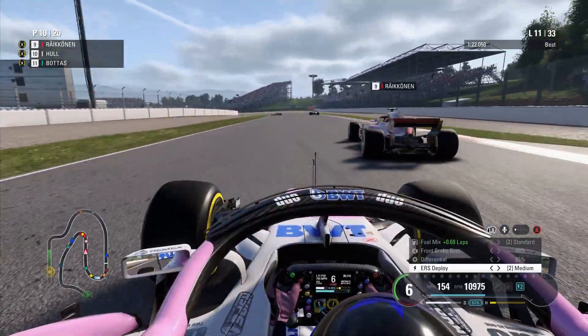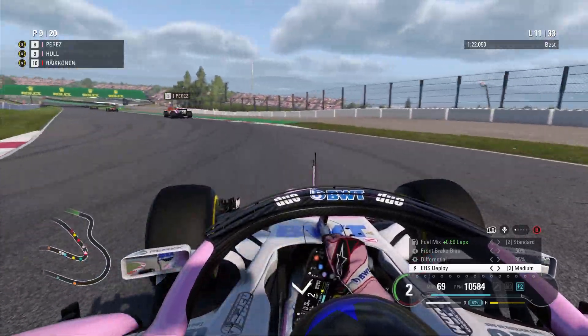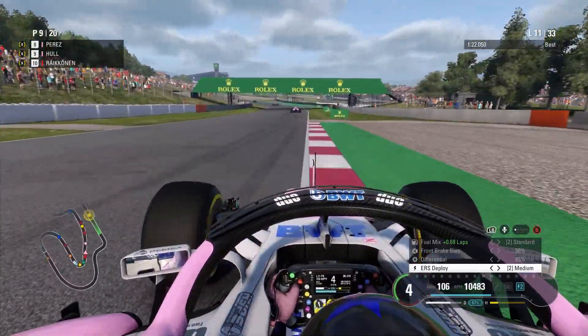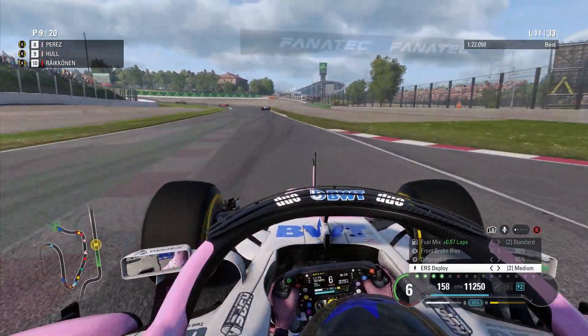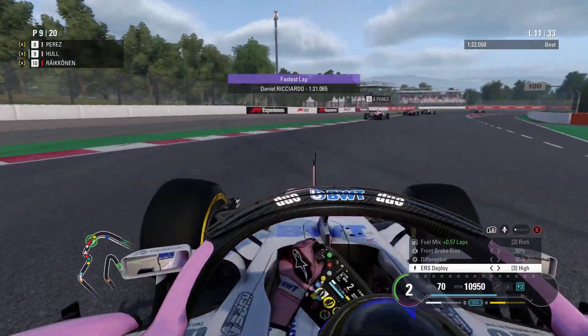Räikkönen got the earlier acceleration, but we stick it down the inside of him into Turn 5. Kimi turns in, left the width of a Formula One car available as he went into the apex, and we were able to capitalise on that. Bit of wheel-banging, bit of sidepod collision. But sometimes you do have to be a little bit bold.